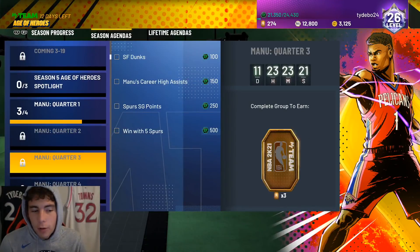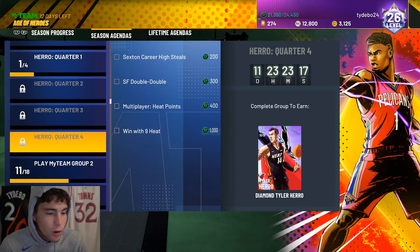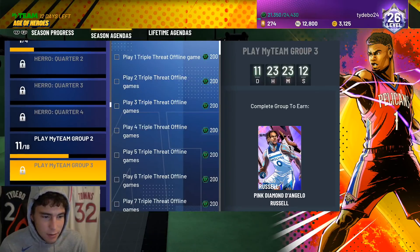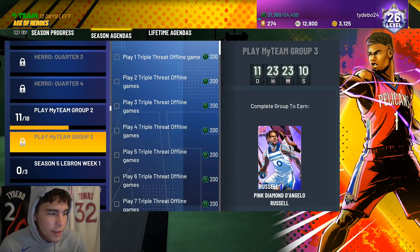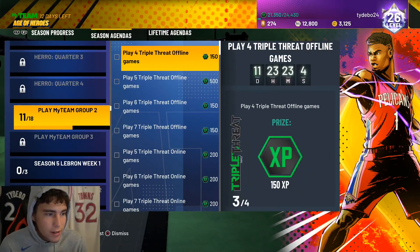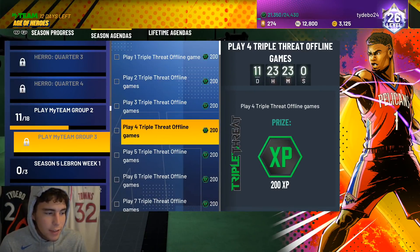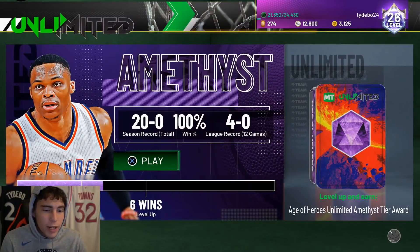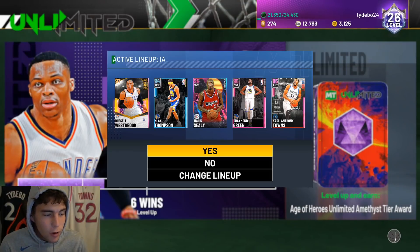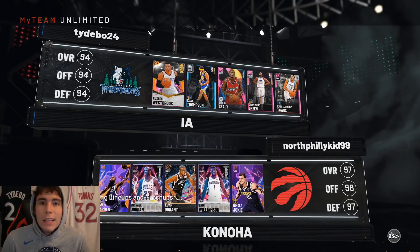My big thing for my No Money Spent account is I want to have fun while I play too. I could go for Diamond Draylen Hero, but what I really want more than anything is D-Lo. They're probably going to have group four challenges coming out soon, so I'll grind those out on stream later today — some offline and some online games — to work through Pat Beverley and then start working towards D-Lo. Right now we're two wins away from the amethyst tier award, so getting through that today would be a massive W.